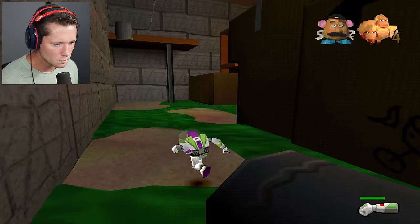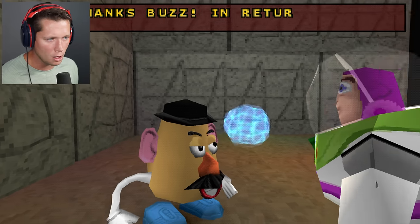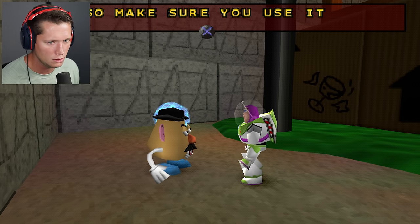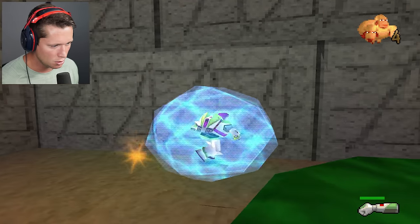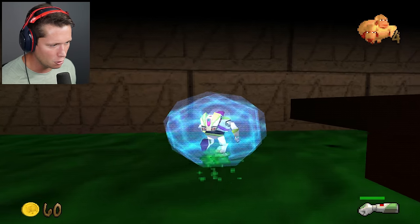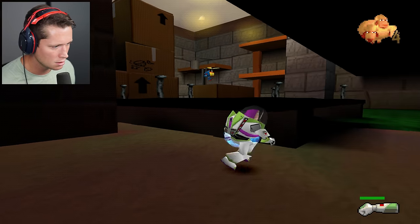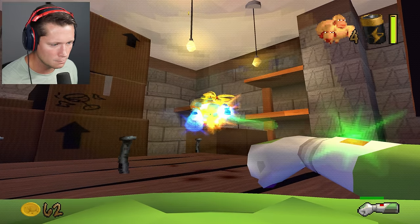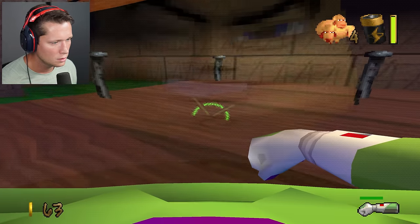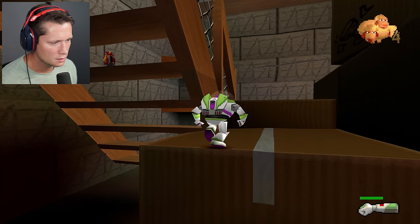You wanted an ear, right sir? Thanks Buzz - in return for finding my ear, I'll let you use the cosmic shield. It will only protect you from harm for a little while, so use it wisely. So this is going to let us go over the green stuff. Just follow the coins - it's gonna run out soon. We're out anyway. There are light things up there, we need to go up.